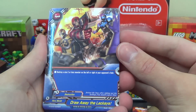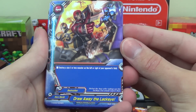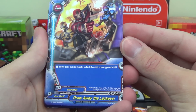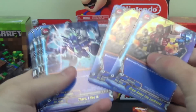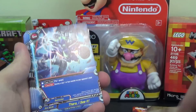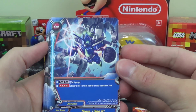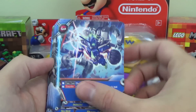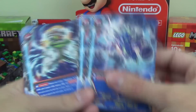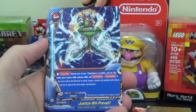On to the spells. Draw Away the Lackeys destroys a size 2 or less monster on the left or right of your opponent's field — not too shabby, gives you play options. Two copies of that. Next spell: cast cost of 1 gauge, Counter — destroy a size 1 or less monster on your opponent's field, regardless of location. Two copies of that. Early on, it looks like Hero World has a lot of destruction options.